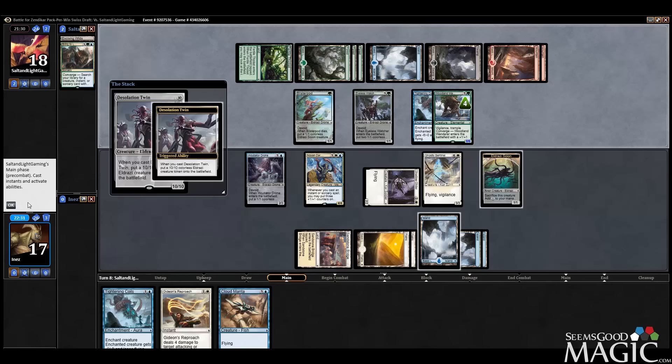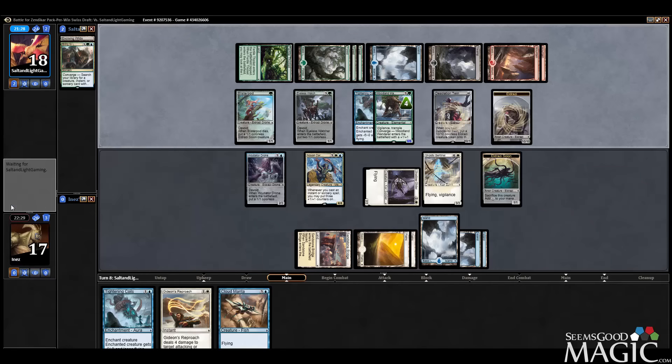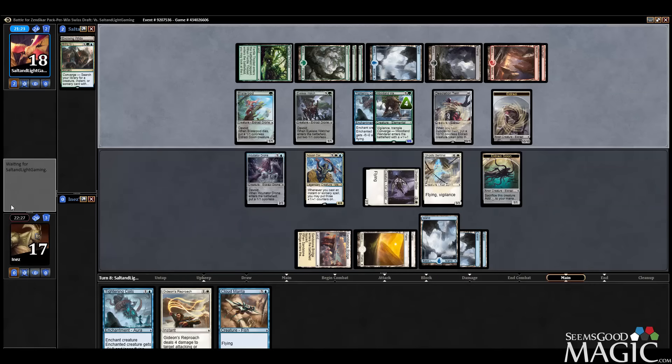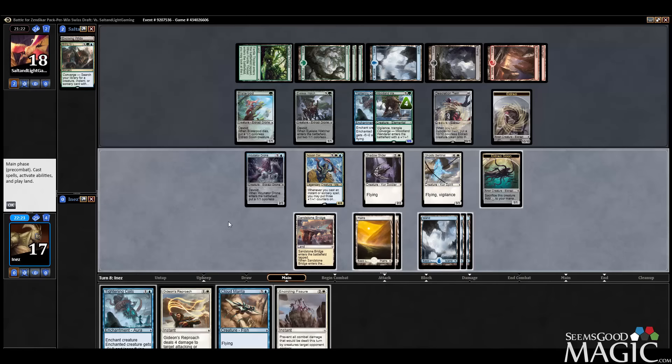Desolation Twin is going to be a bit of a problem, but we still can absolutely race this. Clutch of Currents would be a pretty incredible draw. We're actually still okay — Encircling Fissure is insane here, Encircling Fissure is bonkers. I can actually play Cloud Manta plus Encircling Fissure and I still get to Awaken. I think we're going for that play here.